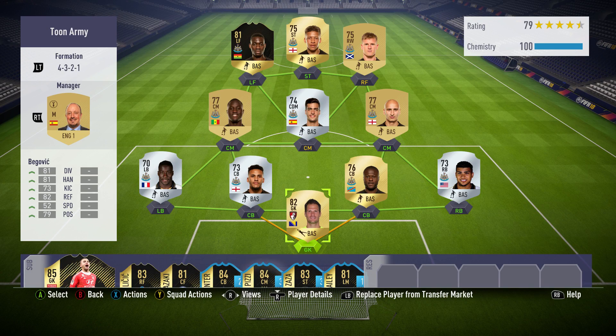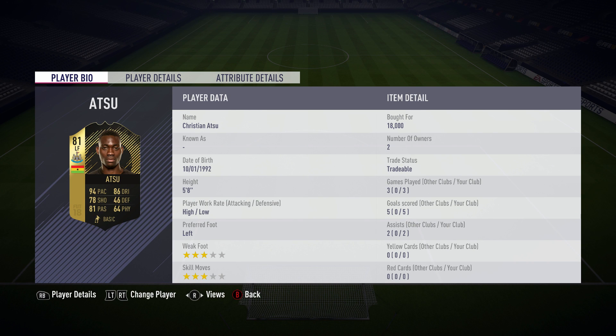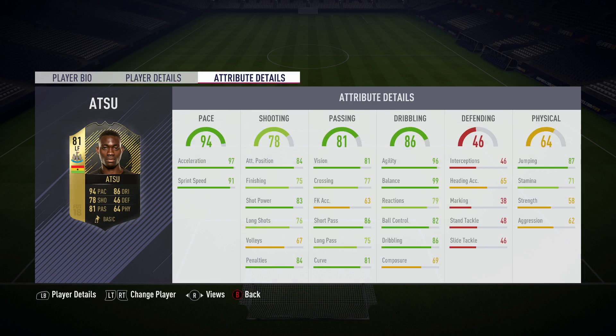In today's video we've got an Inform Atsu review. As you guys can see, it's got 94 pace, 86 dribbling, 78 shot and 81 passing. I had to bring this review out because I am a Newcastle supporter, and as you guys can see it's got some amazing in-game stats.